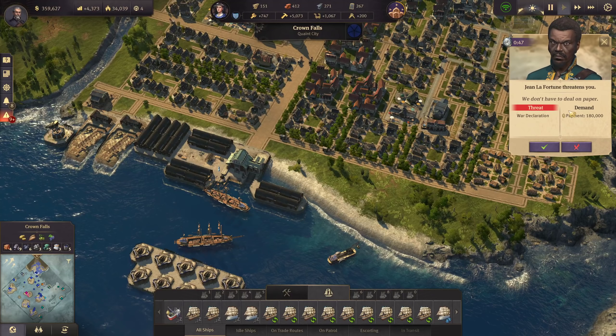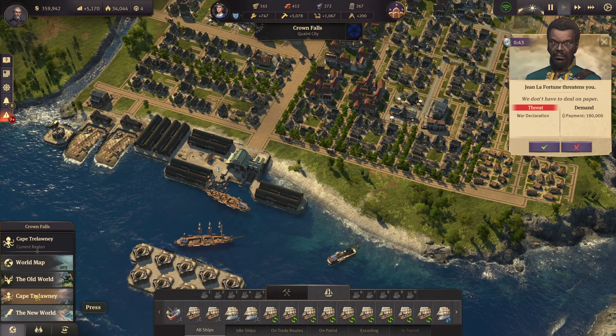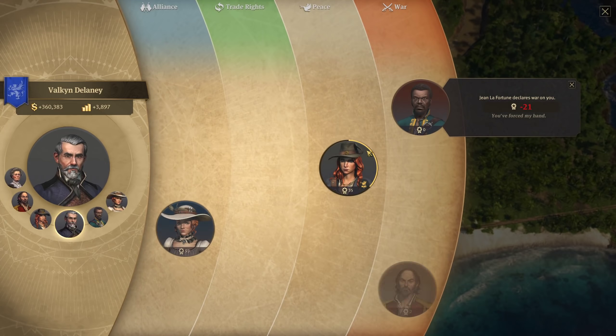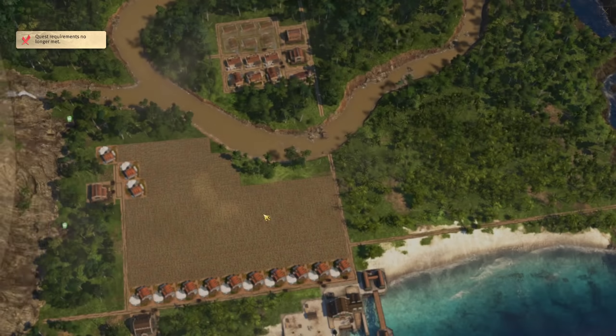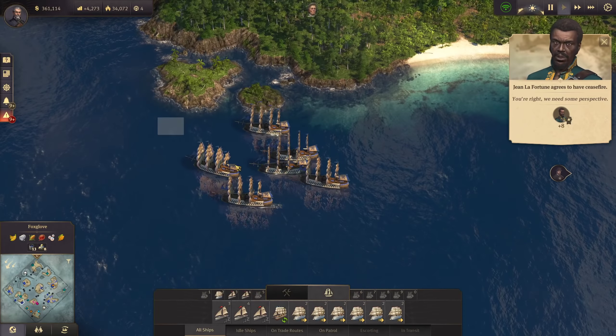The cotton is now active - very good. An enemy demands 180,000 or it's war - I'm not paying that. In the new world let's check on Sean. He's easy to handle and we have peace again already. The diplomacy system in this game is one of its weaknesses - I'm not denying that.